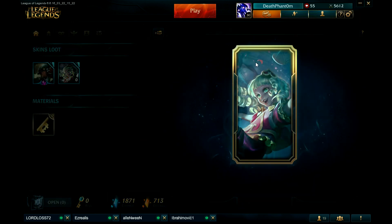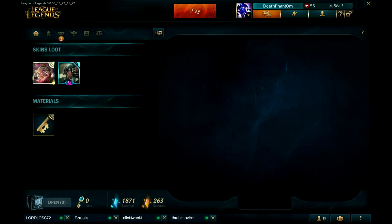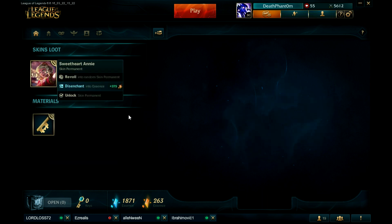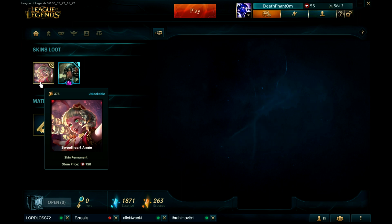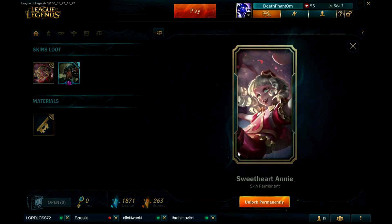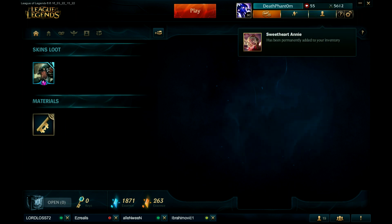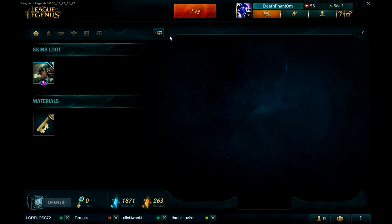I got Samsung White Rengar, Fnatic Janna, and Sweetheart Annie instead of Battlecast Prime Cho'Gath. I still have a bit of essence though — probably never gonna touch it, you can save it for later. So I unlocked Sweetheart Annie permanently! As you guys can see, the system is really good but you have to be lucky. Overall it's really good — you can earn free skins even if you don't buy.